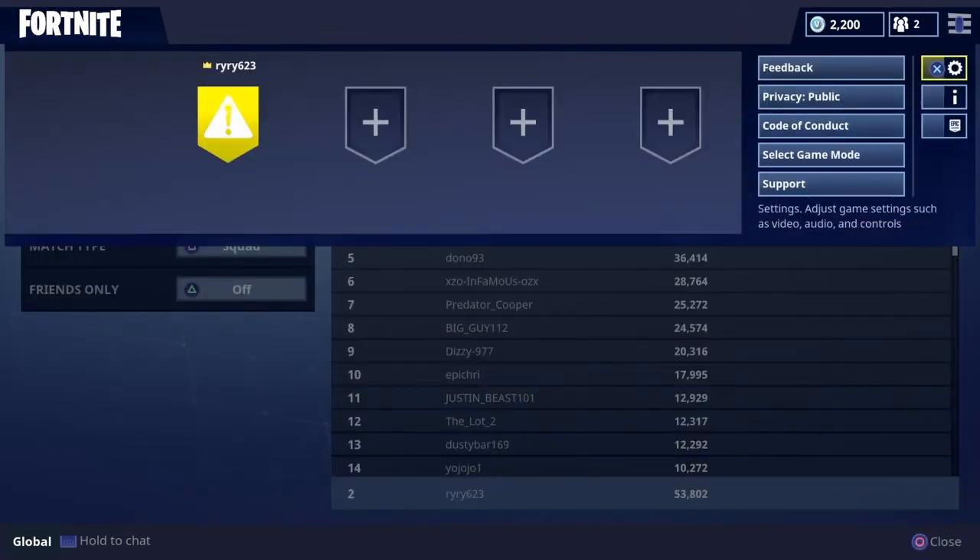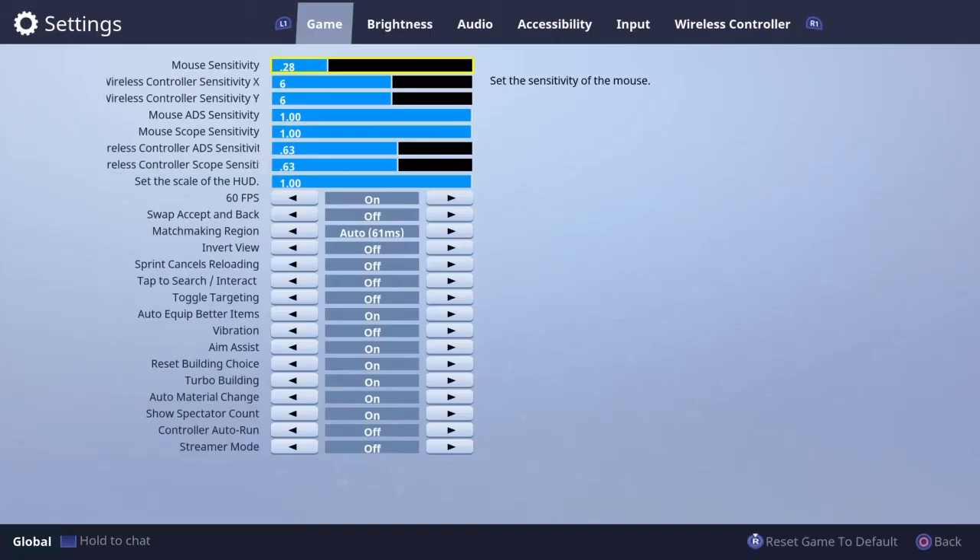If you guys want to see my settings, I got you right here. Sensitivity — I usually run 7 over 7, but my aim has been really bad lately so I went back to 6 over 6. If you're not that good at aiming and want to be a better aimer, 6 over 6 is for you. But if you're really good at aiming, do 7 over 7 or even 8 over 8 so you can become a better and faster builder.